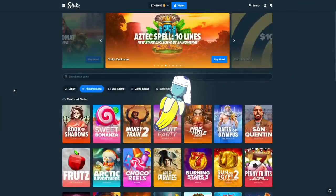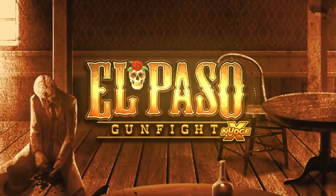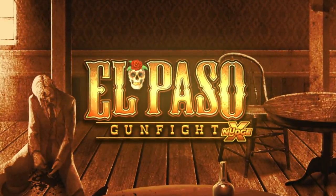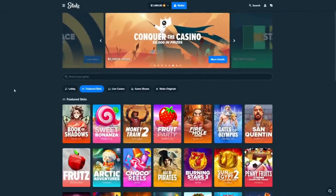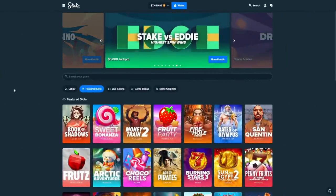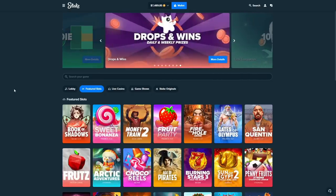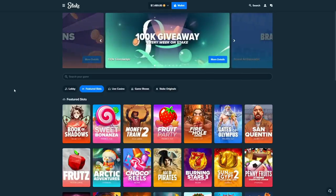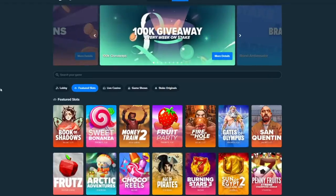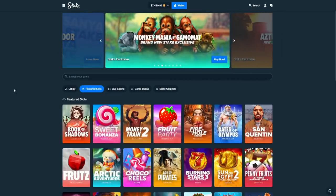All right, what's up guys! Today we are on Stake, we got $7,500 in the balance. We're gonna be doing some bonus buys on El Paso Gunfight — it's a new No Limit, been out for a little bit. I'm kind of late to it, but Prod had a massive win on here so I was like, let's get after it and see if we can get a massive win. There's a bunch of different bonus buys you can do, I've never played it, so I'm gonna be learning as I play — don't yell at me.